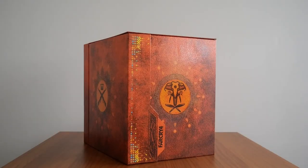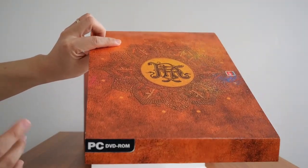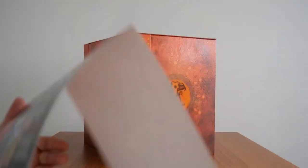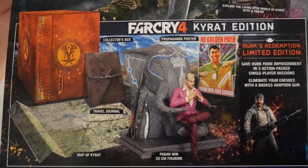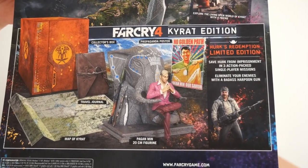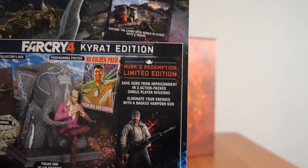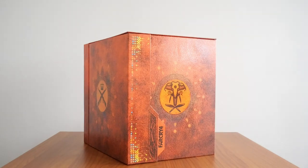The card surround maintains the design and colors of the box on the top and bottom. On the back it shows the contents: the collector's box, the travel journal, the map of Kirat, a Pagan Min 20-centimeter figurine, a propaganda poster, and a DLC code for Hurk's Redemption. There are also system requirements for the game. And there is the card surround.